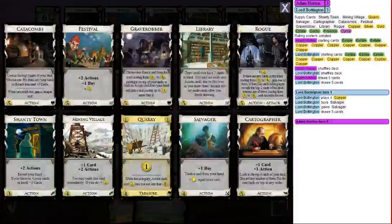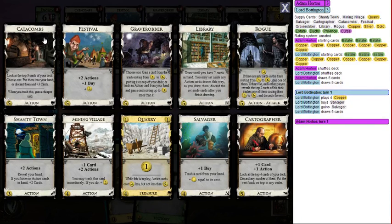Let's talk about the cards here. Catacombs says: look at the top three cards of your deck, choose one, put them in your hand or discard them, plus draw three cards. It also has a benefit when you trash it: gain a cheaper card. Mostly this is used for drawing and a little bit of sifting — look at the top three, if they're terrible you can get another shot.